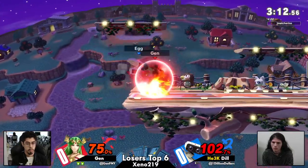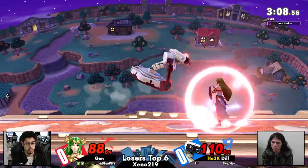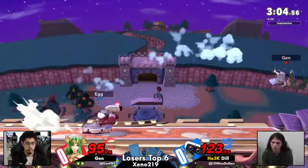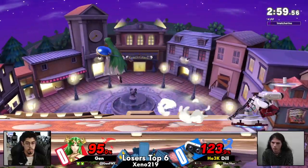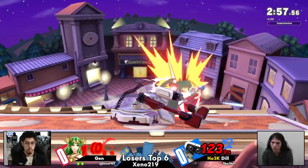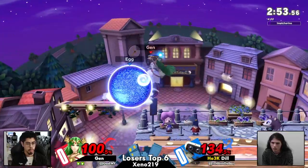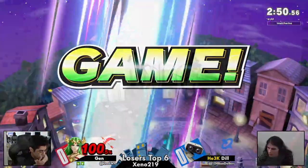Dil now at 100%. Yeah, Dil does do that a lot — the up B into the double jump hitbox. Jen is ready for it. Good patience by Jen right now. So much of this game has been Jen staying at midrange, facing away, and just threatening the back air. Wow, great jump catch right there.